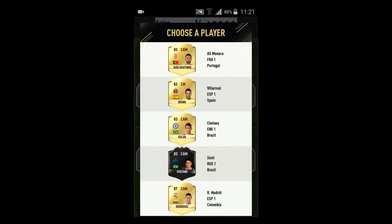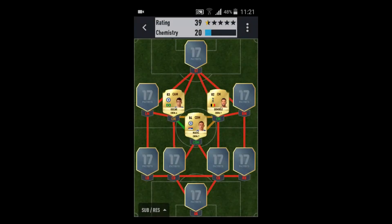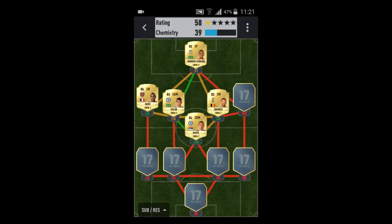We get Oscar, trying to get this Chelsea team here. We get Dembele — we can also get Fernandinho, but we're going to take Dembele. We just need a BPL striker and we do get one — let's take Firmino. Left mid position: Dimitri Payet. I'll take Payet.